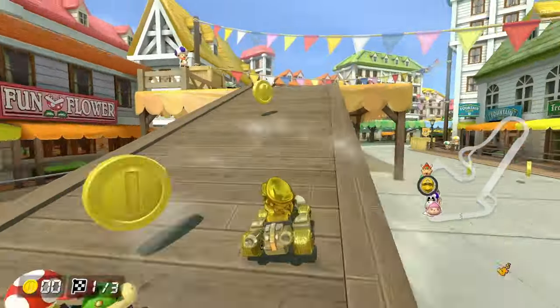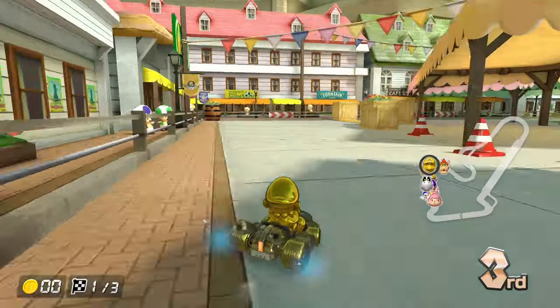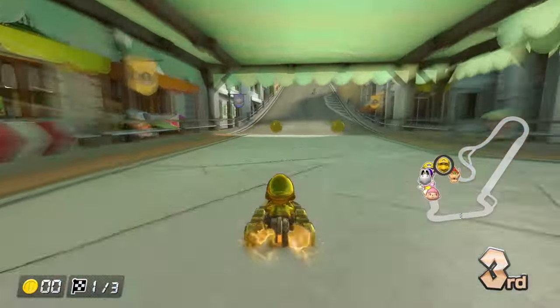Slipstreams are built up when you stay behind a racer for a few seconds. You'll get a huge burst of speed when you're in the slipstream and blast ahead of your opponents.